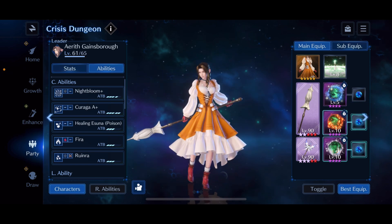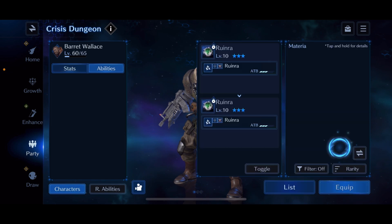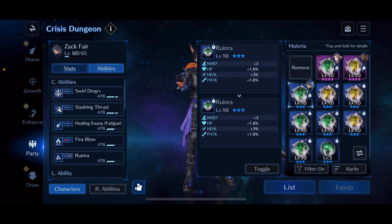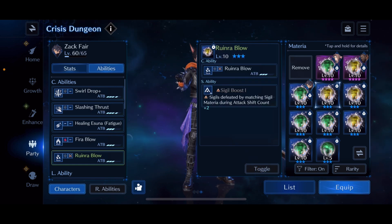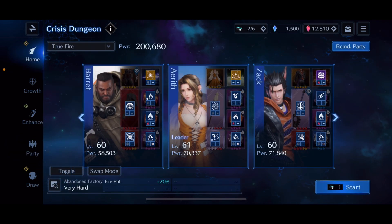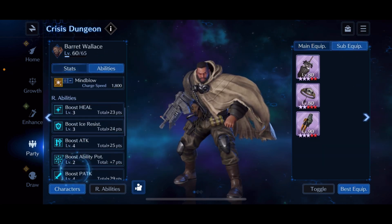Everyone is going to have some type of fire materia in their second slot. Barrett has Fire Blow, Aerith has Fire, and Zack has Fire Blow. In the third slot everyone is running an X Sigil. I'm switching Barrett's to physical attack and making sure all three characters have X Sigil — perfect.